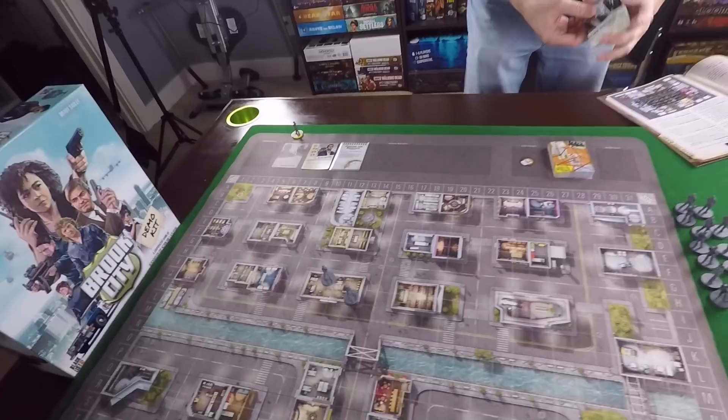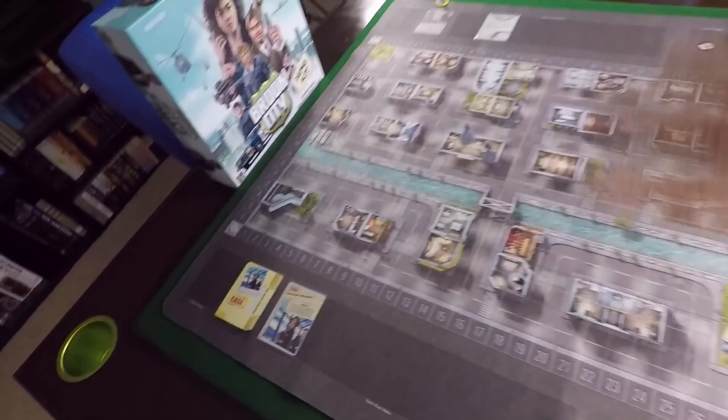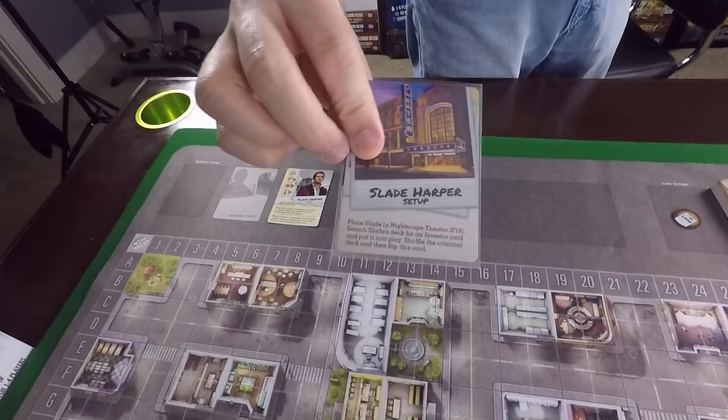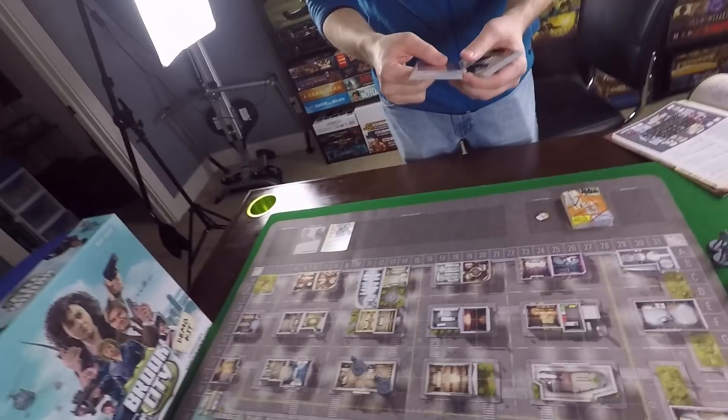Then we choose our criminal deck. For this demo kit we have the Slade Harper criminal deck. As mentioned, it's completely modular - you just choose which cops, which criminal, which case you want. They're all independent so you can mix and match however you want. The first thing you do is pull out the suspect card and put it in the criminal play area, then take Slade's setup card and follow the directions.